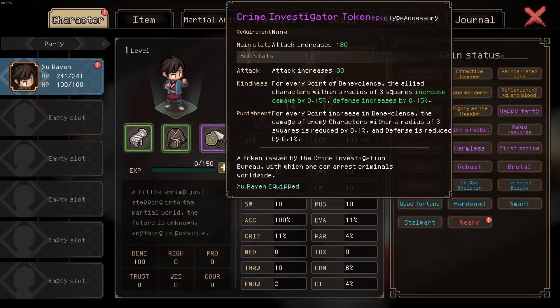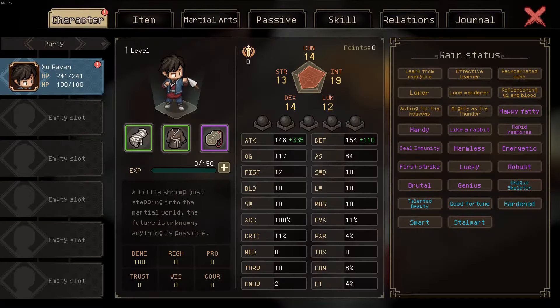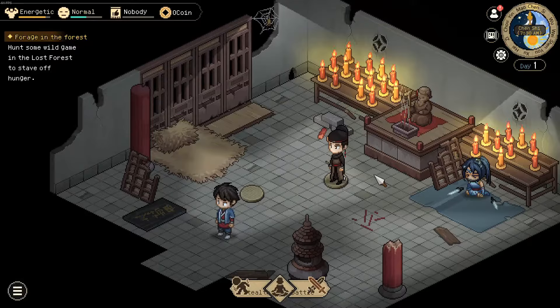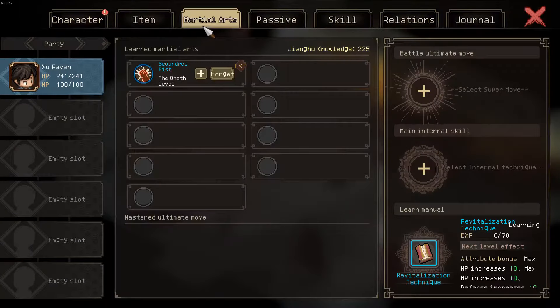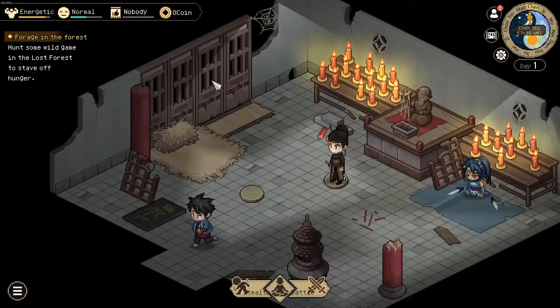As for items, you can choose whatever you'd like at the start. I pick up some food and a token. As for the two characters, you can choose to help either one — it does not matter. What's important is to pick up the revitalization technique. You can also already equip it, and then you're ready to go.